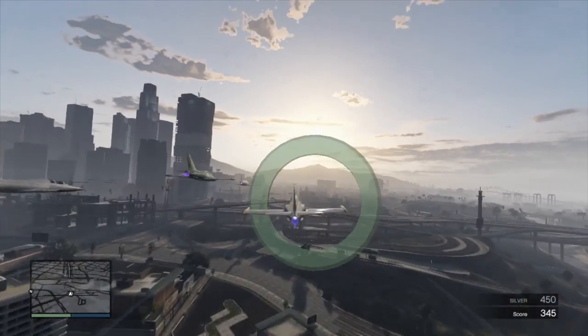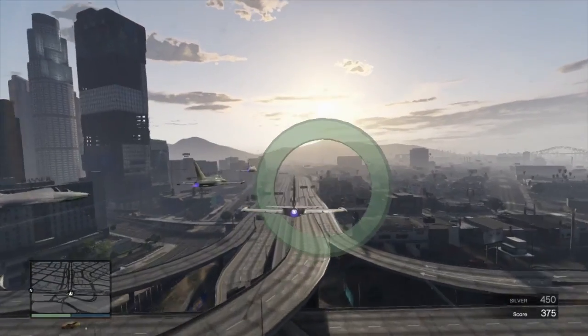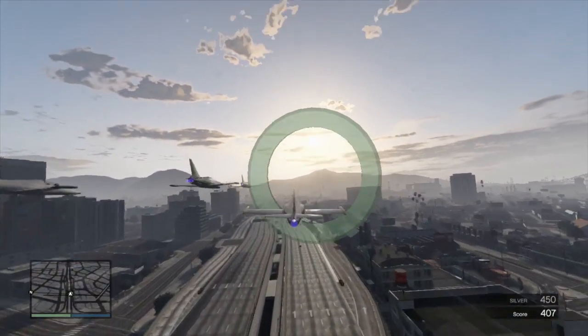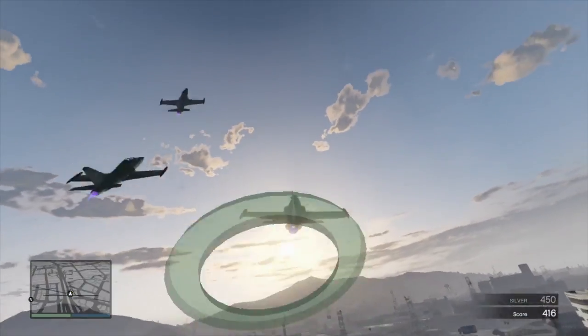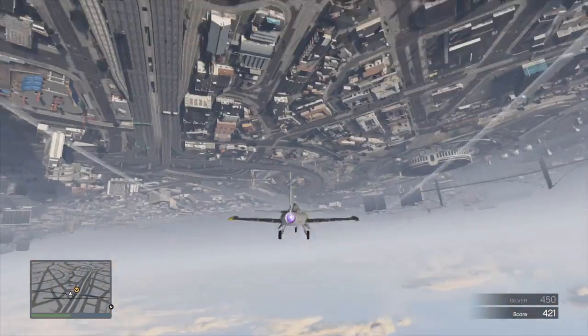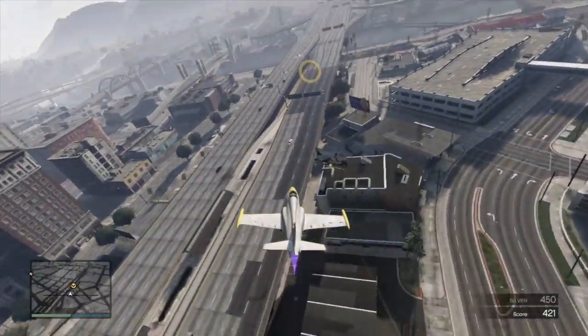Okay, now stay in the pocket. When you hit the next marker, perform a full inside loop. You'll maneuver okay — have a titanium erection. We're making you look stupid, cadet — get in line.